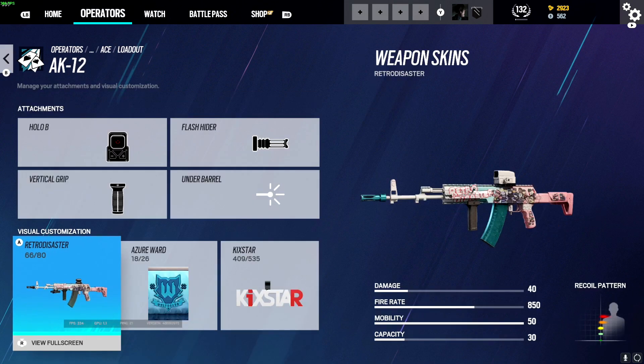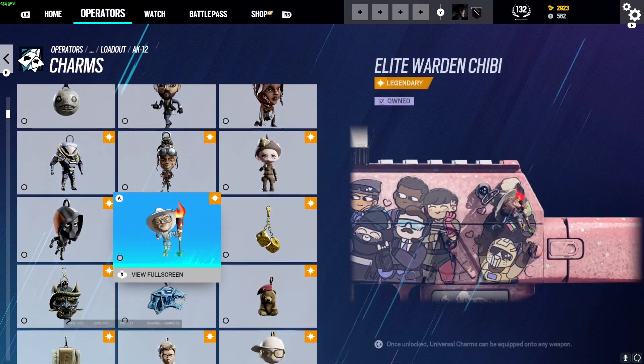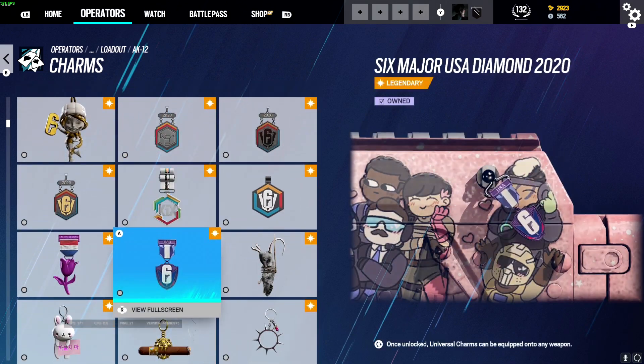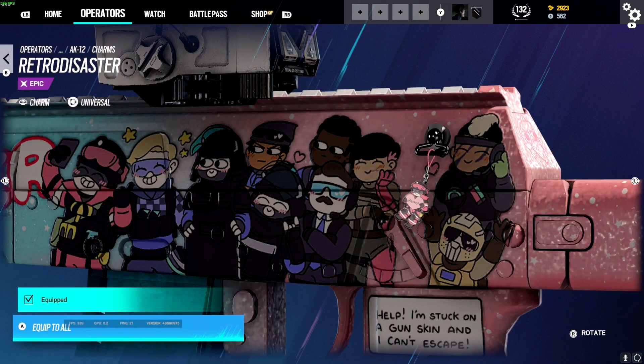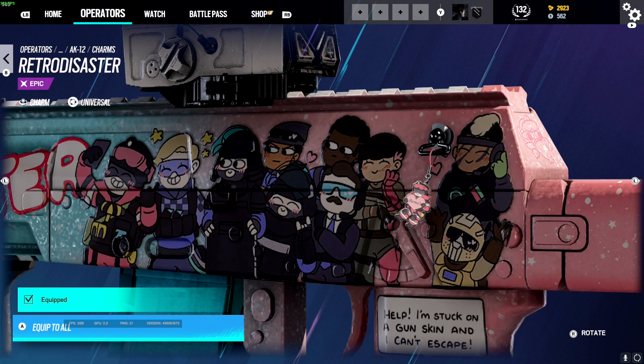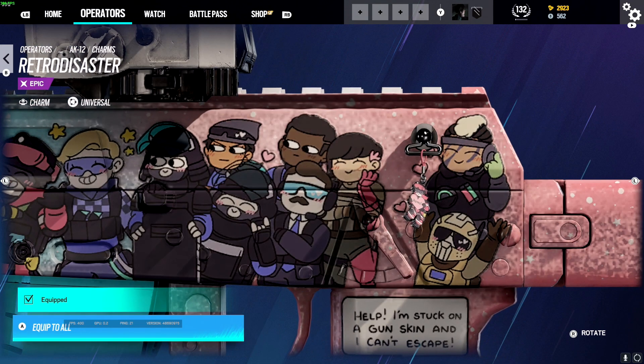And then we do have a charm, so let me go and find it. Here we go — I have found the charm. It's just a really adorable Ace with a heart that says Retro on it, which is pretty awesome. And as we can see here, the person in the back was indeed Sense, so that's pretty cool.